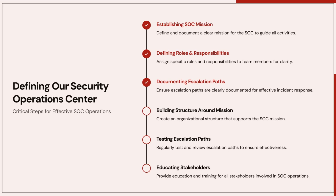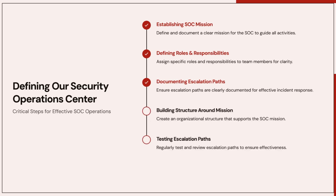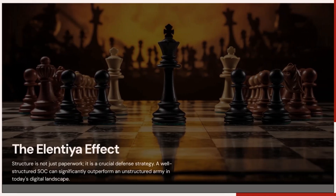Here's your action plan: define and document your SOC's mission, build your SOC structure around that mission, assign clear roles and responsibilities, ensure escalation paths are written, tested, and known to everyone, and educate stakeholders on how the SOC structure supports organizational defense. This is how you turn a chaotic team into a strategic defense force. Your SOC's strength isn't in the number of screens or alerts.